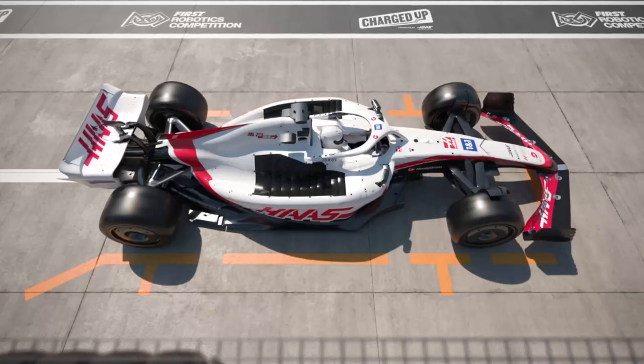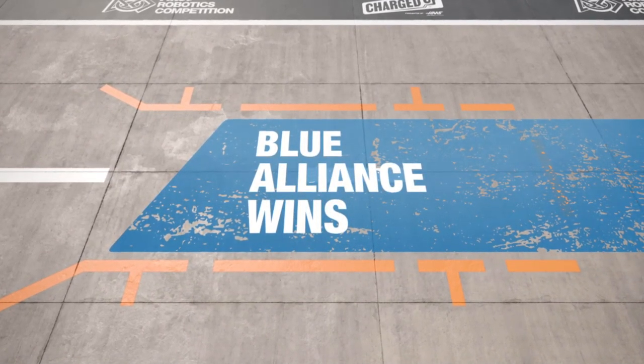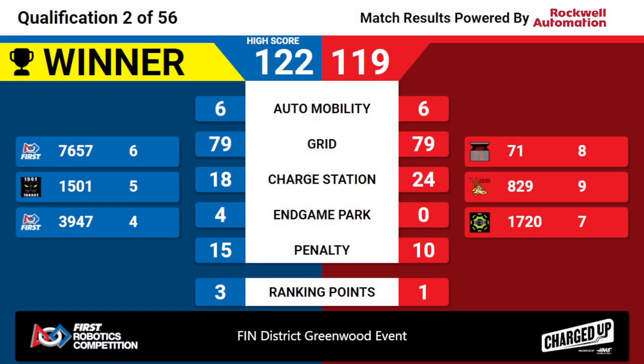With only a three-point difference, your winner of match 2 is the Blue Alliance. Blue Alliance winning 122 to Red's 119. That will bring home three big ranking points for that Blue Alliance. Congratulations to the Blue Alliance winning quals number two here at the Finn District Greenwood event.